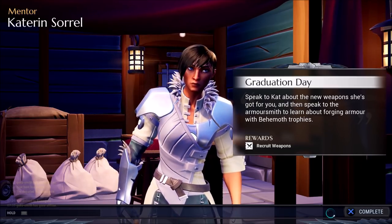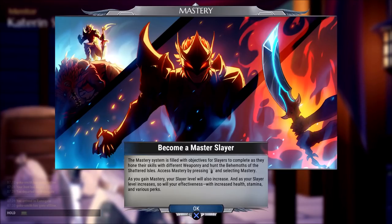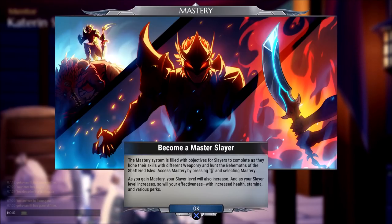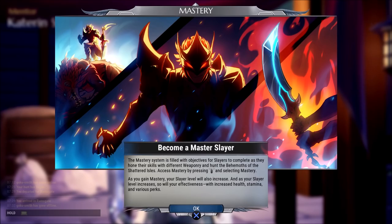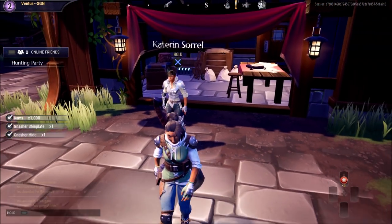We got some rewards. The game says 'Become a Master Slayer.' The mastery system is filled with objectives for slayers to complete as they hone their skills with different weaponry and hunt the behemoths of the Shattered Isles. Access mastery by pressing Options and selecting Mastery. As you gain mastery, your slayer level will also increase, and as your slayer level increases, so will your effectiveness — with increased health, stamina, and various perks.